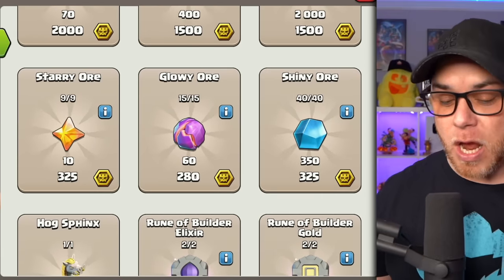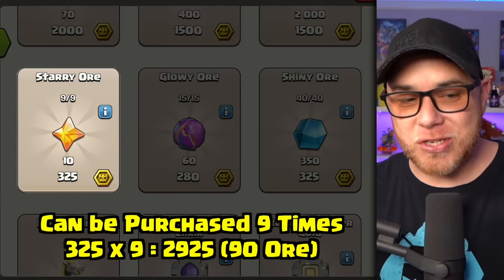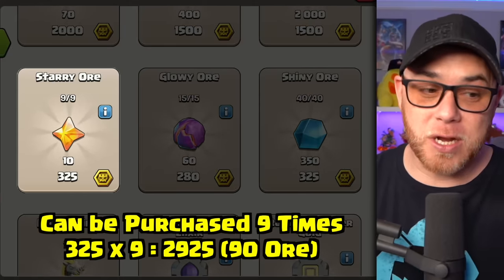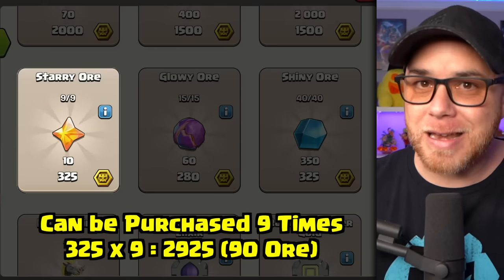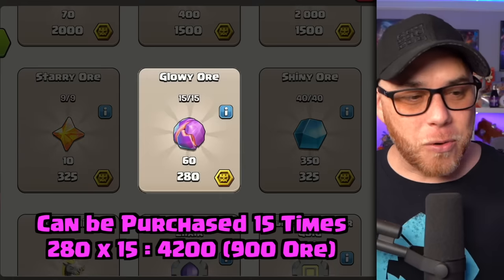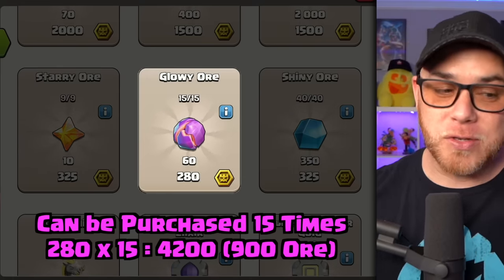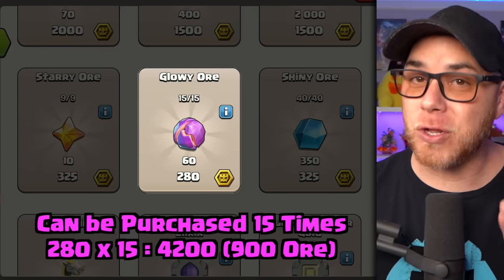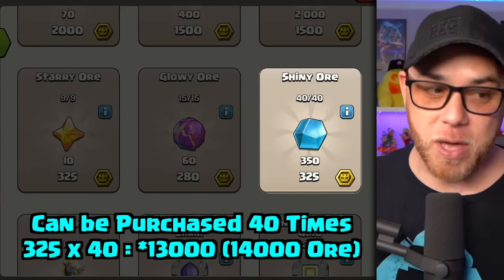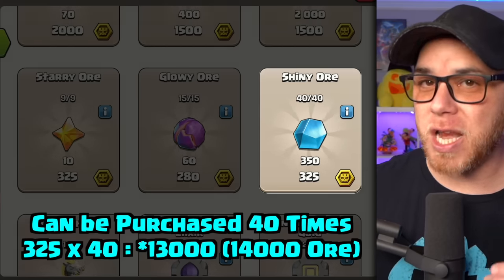In the next section we have Starry, Glowy, and Shiny Ore again. Starry Ore can be purchased nine times for 325 Super Medals each — 2,925 total for 90 Starry Ore, which is really not a lot in the grand scheme of things. Glowy Ore can be purchased 15 times for 280 Medals each, 4,200 in total for 900 Glowy Ore. Shiny Ore can be purchased 40 times for 325 Medals each, which is 14,000 Super Medals total for 14,000 Shiny Ore.